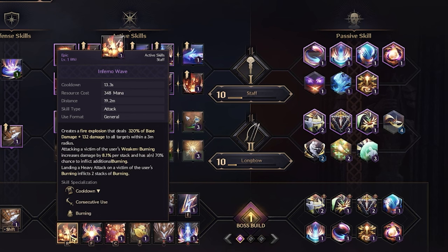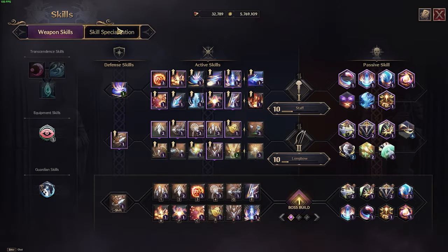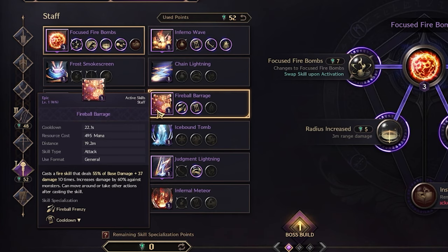Then you go right into Inferno Wave when the Fireball hits, to extend the durations of the burning stacks until you get 10 stacks of burning on the target. That allows Fireball Frenzy to now do 20 stacks of Fireball on the target.